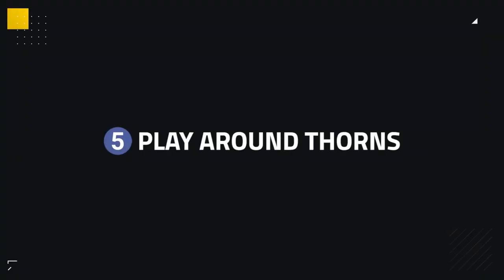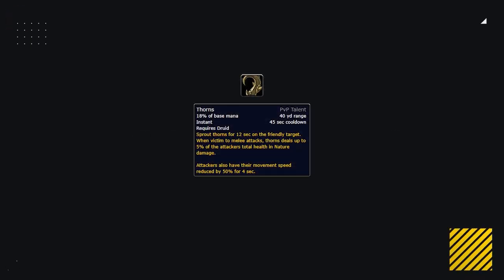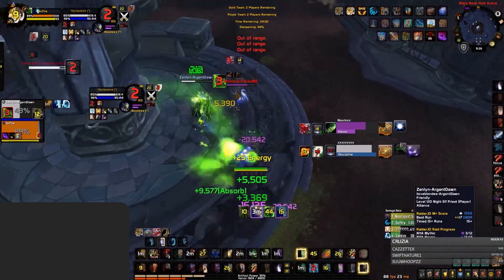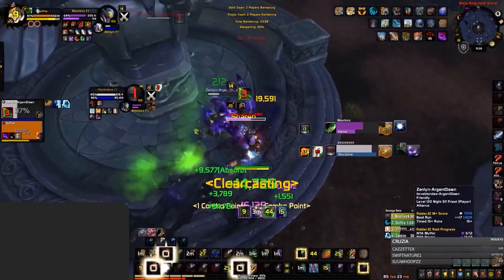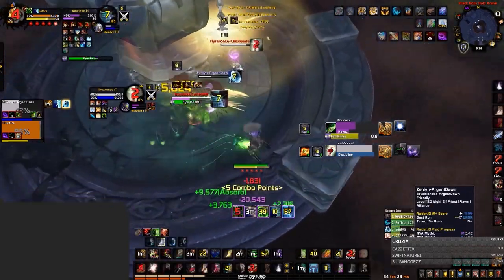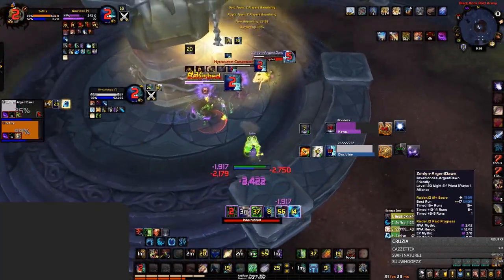The last, and certainly not the least, part is of course to play around Thorns. This mainly applies to melee against Feral teams, as you'll usually have to deal with this ability, which can deal a ton of damage to you if you hit into it. Hitting into it is never really the answer unless you can get a kill. When you keep hitting into Thorns, it deals a significant amount of damage. Combined with pressure from the Feral Druid and his teammates, this can easily force out defensive cooldowns if you don't stop hitting into it.